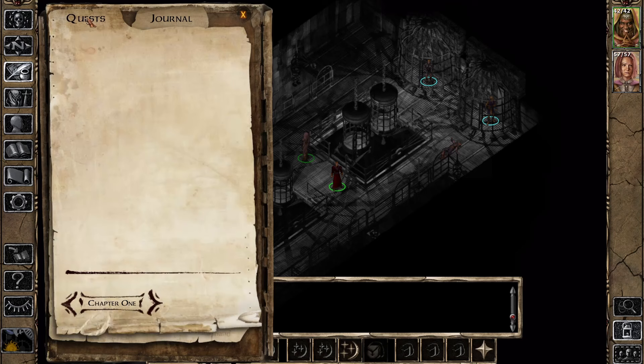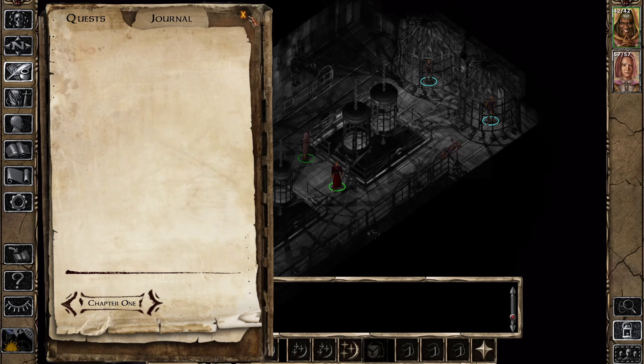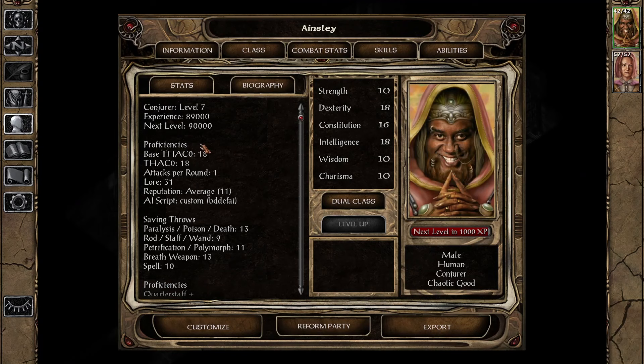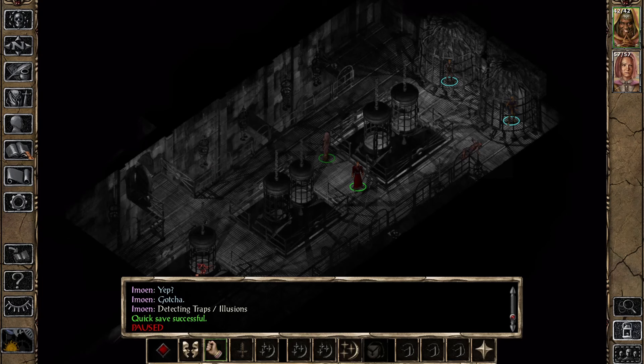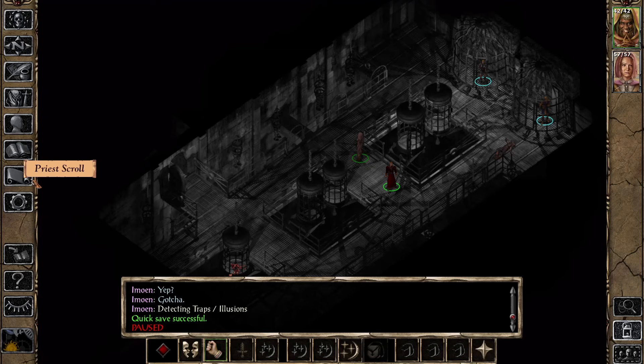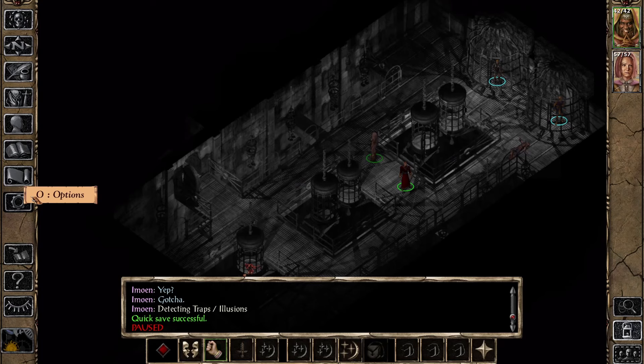You have your journal, which starts mostly empty but fills with quest information and context as you play. You have your inventory screen and the character record, which shows all information related to your character. There's your mage book where mage spells are located, and a priest scroll for divine spells. You have an options screen, quick save, and the help button.